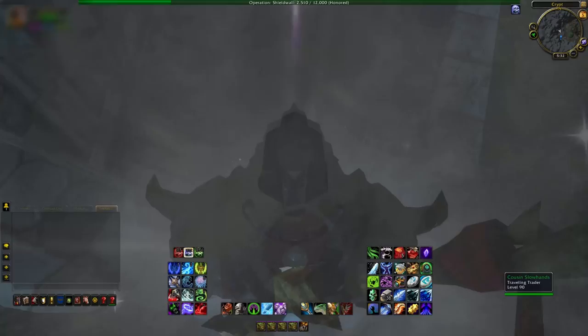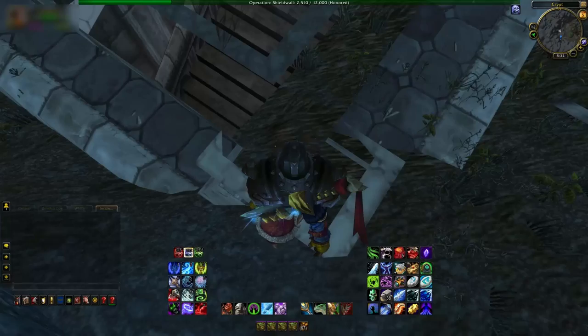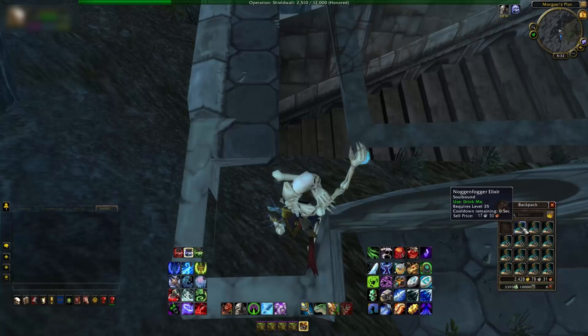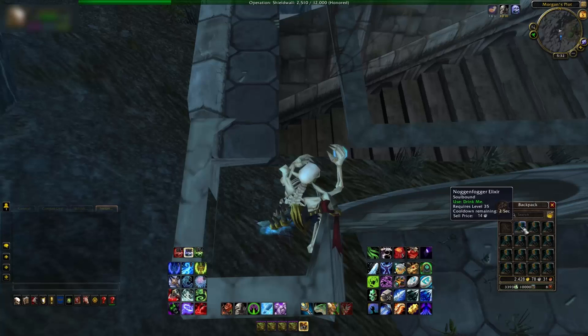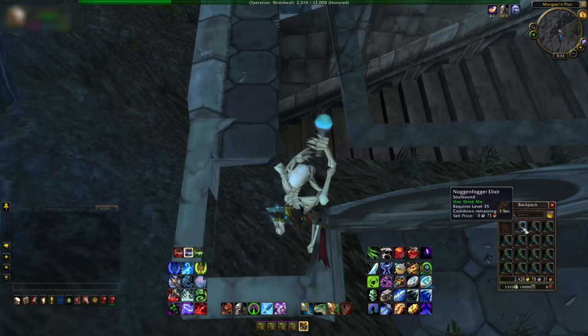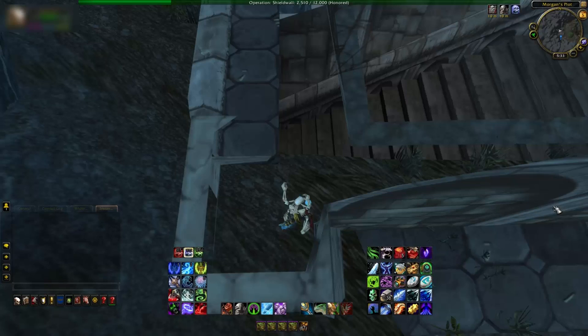After that, dismount and move your character onto walk, then just inch yourself forward until you fall down into that square. From here, you're going to need your next ingredient: Noggin Fogger Elixir. You need to drink this to shrink your character down. This can be purchased in Gadgetzan over in Tanaris — I think it's 20 silver for five. So I've just stocked up to make sure I've got plenty of it. It might take a little while for the buff to take effect, but when it does, you need to move yourself a little bit farther forward.